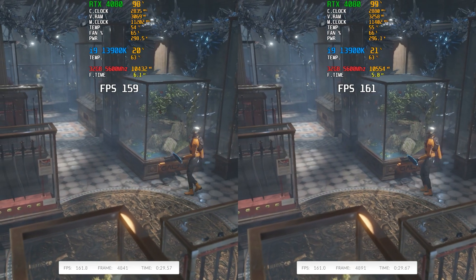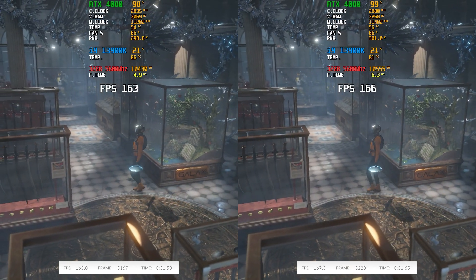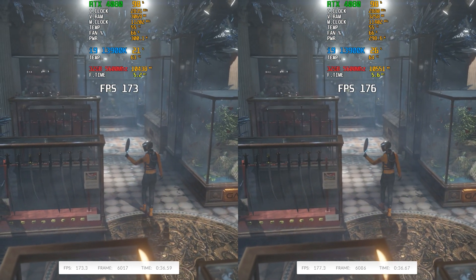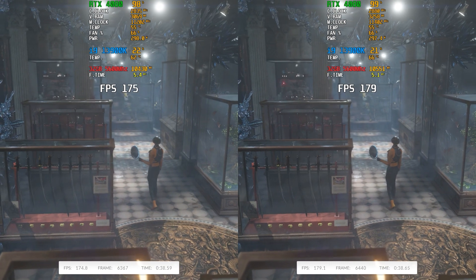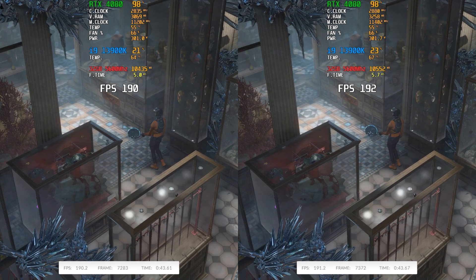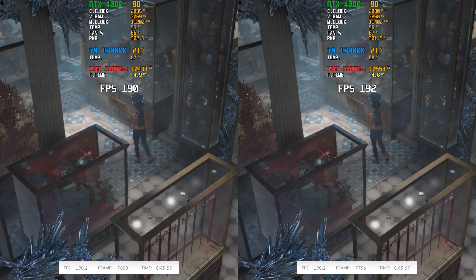As for clock speeds, the reference card has a boost clock of 2.51 GHz, while the Master hits up to 2.55 GHz. That's on paper — in-game on stock settings it averaged 2.835 GHz, and with a slight overclock it hits 2.88 GHz. I do believe with enough tinkering you might even be able to hit 3 GHz on air, although I didn't try that, but it's definitely close enough that you could possibly reach it.